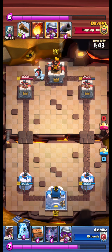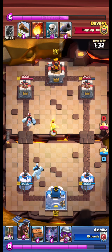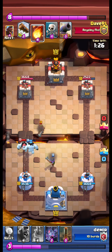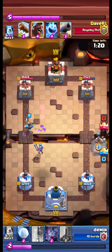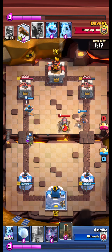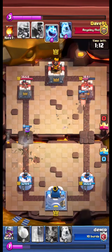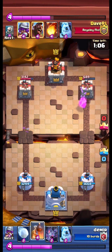Opponent ice golem at the back — what shall we do? We ice golem. Opponent musketeer — we also musketeer. We royal delivery the musketeer and the opponent misses our musketeer with the fireball. The earthquake, and our musketeer also attacks the cannon. Our hawk gets 3 hits, I think. Wonderful.